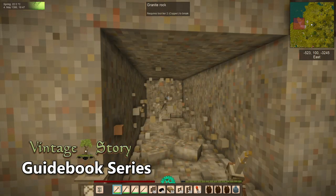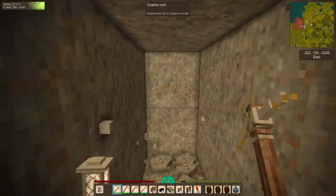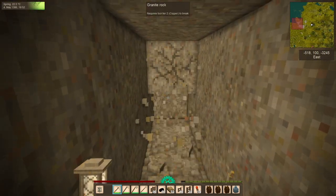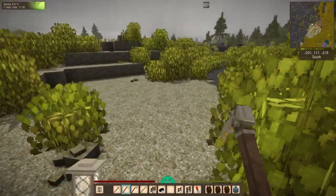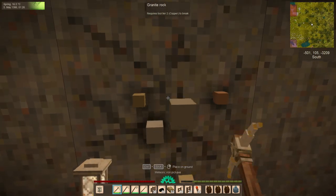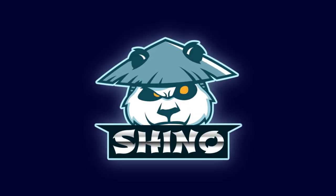Do you struggle to find the resources you need in Vintage Story? Do you feel like you're just wasting your time digging aimlessly? Don't worry, I've got you covered. In this guide, I'll share some expert tips and tricks for prospecting like a pro. From understanding chunks and rock strata to using the pro pick and triangulating, you'll learn everything you need to know to find those elusive halite and iron deposits. So get ready to dig deep and strike it rich with this updated guide to prospecting in Vintage Story.